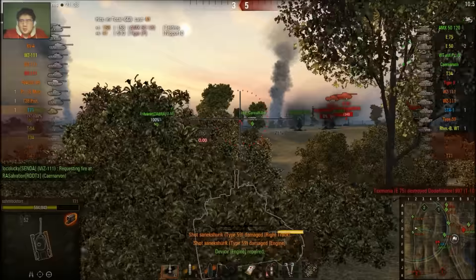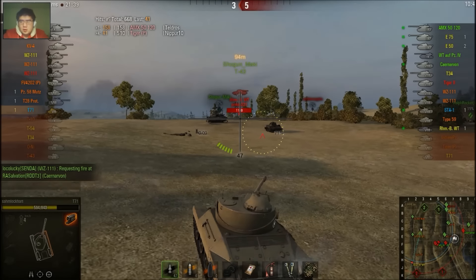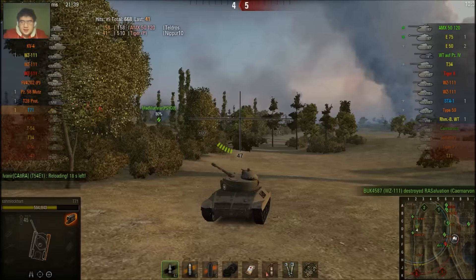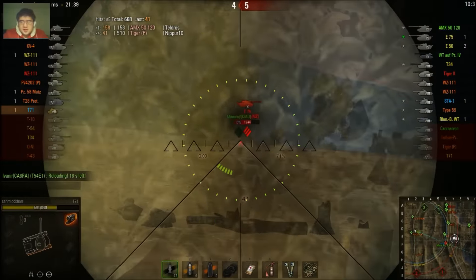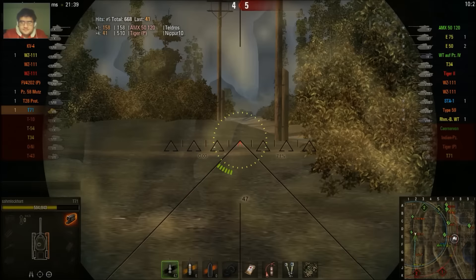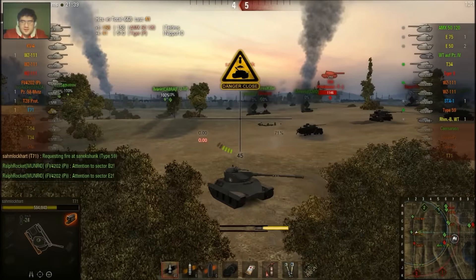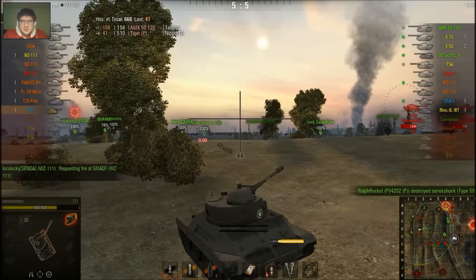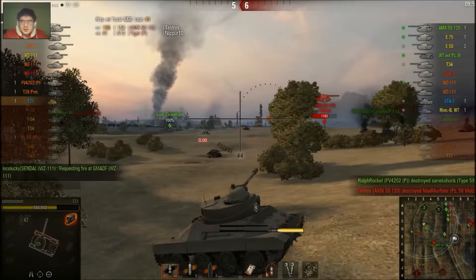Run! There's an E-50, AMX 5120, STA, T-34, and a Romtel Borsig. Keep running. The E-50 has 5 degrees of gun depression and 10 to the sides, but still has to crest over to shoot at me. Same goes for the 5120, but the STA has 10 degrees, so that's a problem. Takes a hit from the STA. Serpentine! If you're playing a light tank and moving in a straight line, you get shot. Keep serpentining, keep bushes, and run.